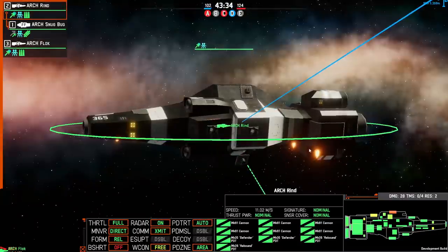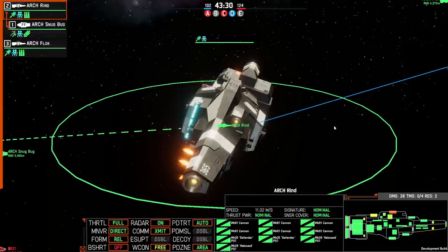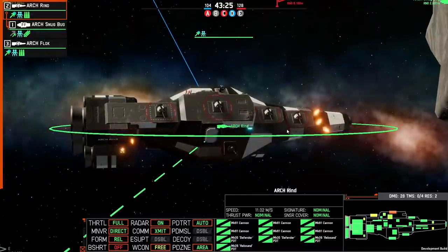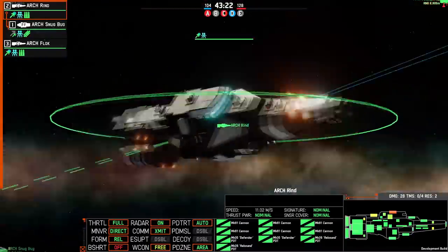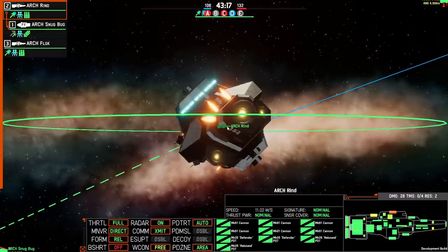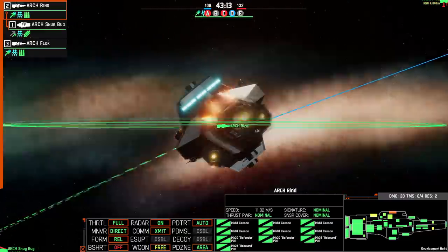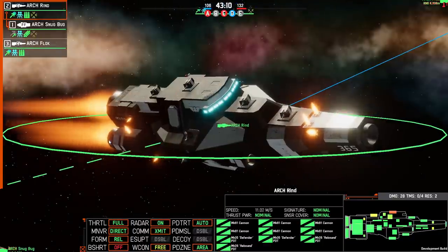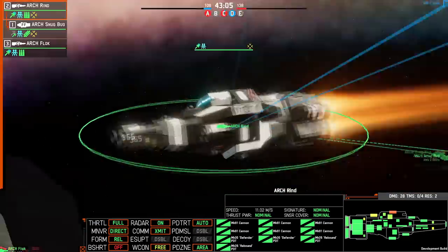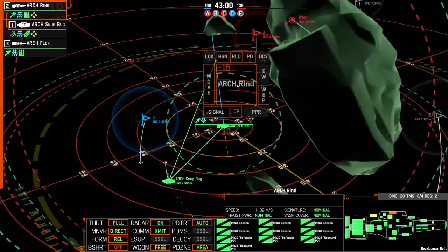A really cool thing — you can see here now it's actually using its various thrusters to move the ship around. The main engines aren't firing because right now the main engines would push the ship forward, which is not the point. The point is to turn the ship, so the thrusters around the nose are the ones currently blasting off. But once the ship begins to change its course it'll begin turning on different burners. There go the main engines on — that is such a really cool little touch. I love that. That is awesome.